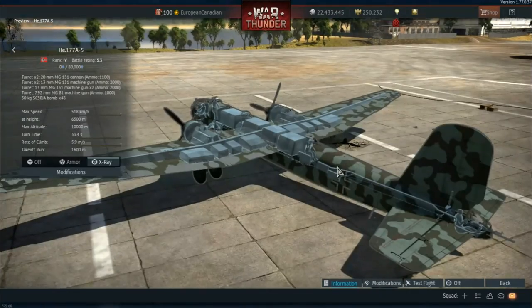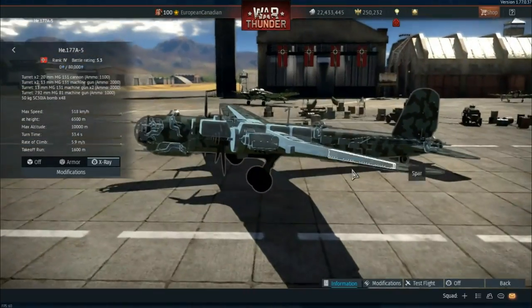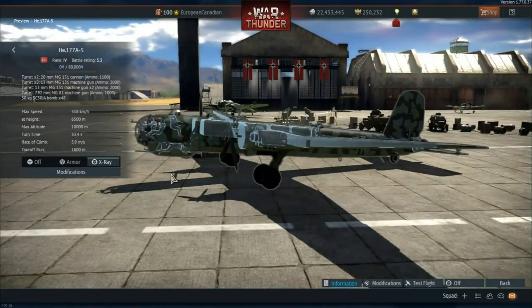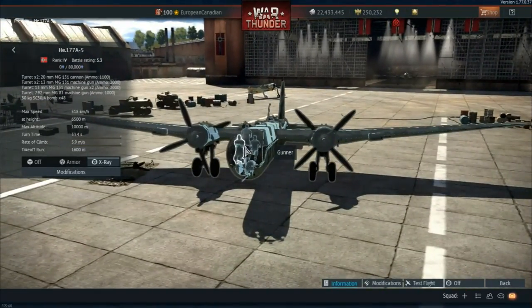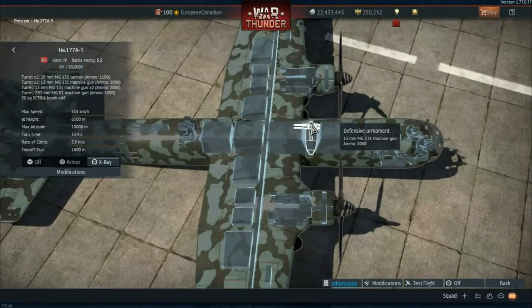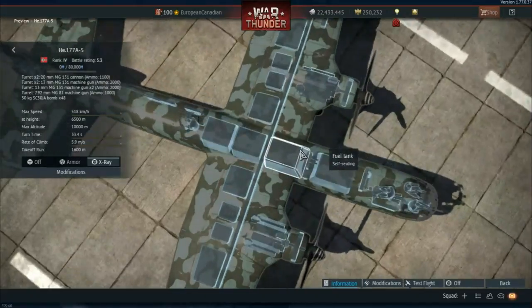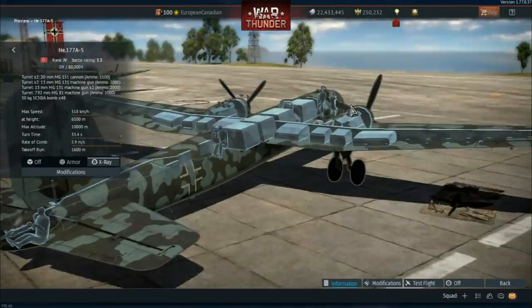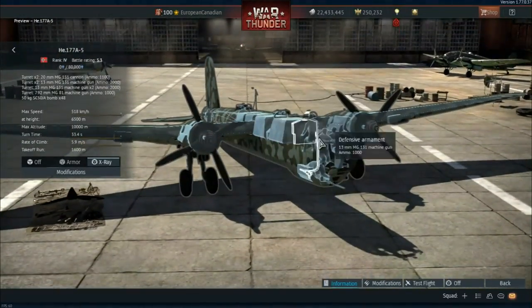You have a 20mm in the tail, a 13mm on the top in a dorsal position, and then another turret very similar to the DO-217 where they have gunners all over the place but they're not really that useful. So you have a 13mm here, the 20mm up front, and then a gunner in a wonderful position as you can see in the x-ray with a 7.92mm. There's also a 13mm x2 and the 7.92 in the nose. So you have two 20mms, two 13mms, and the 7.92.